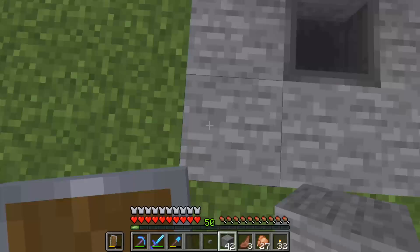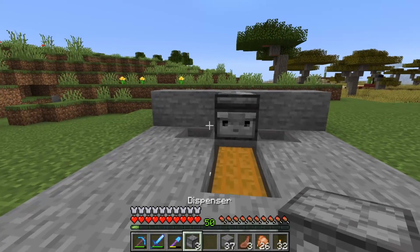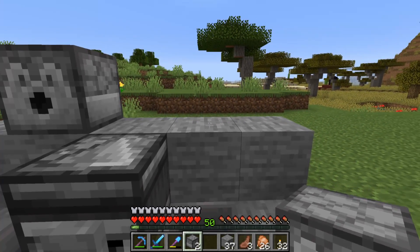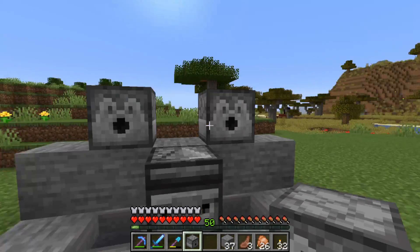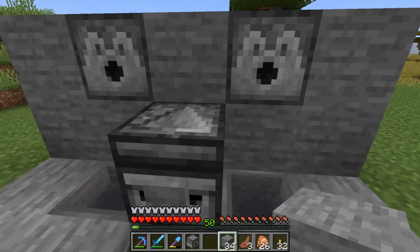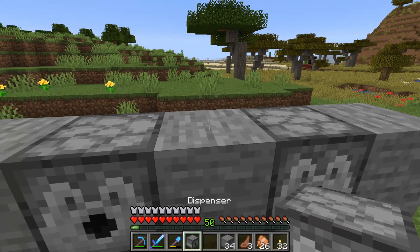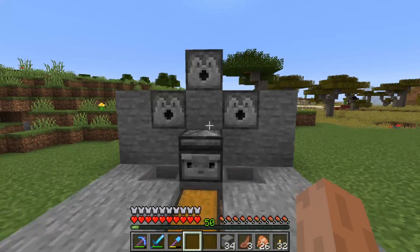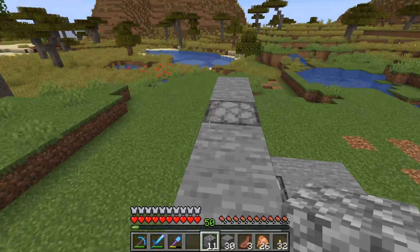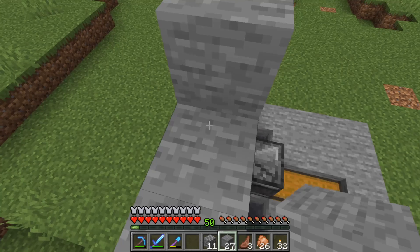After that, go to the back of the farm and raise the back by one block. Place a dispenser on this block, and another one on this block. You can fill in the spaces with your stone building blocks. Then place one more dispenser up here, and fill the rest of the row. Add one more layer of stone to the top, so now the back wall is 4 blocks high.